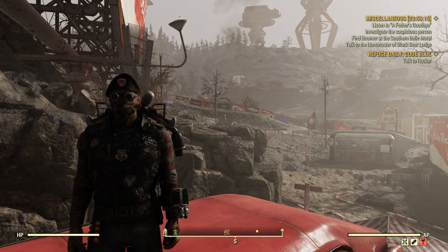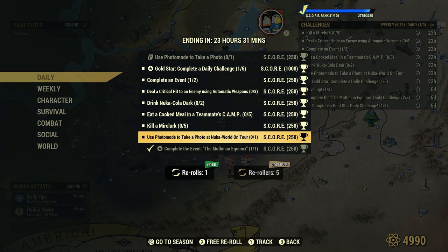Welcome to Fallout 76. This is Jim. The daily challenge is: use photo mode to take a photo at Nuka World On Tour, for 1,250 score.